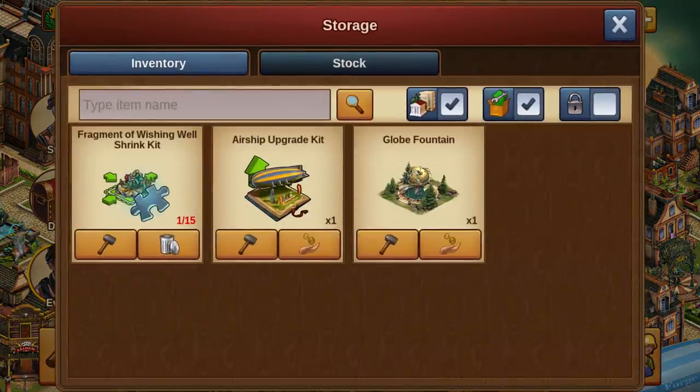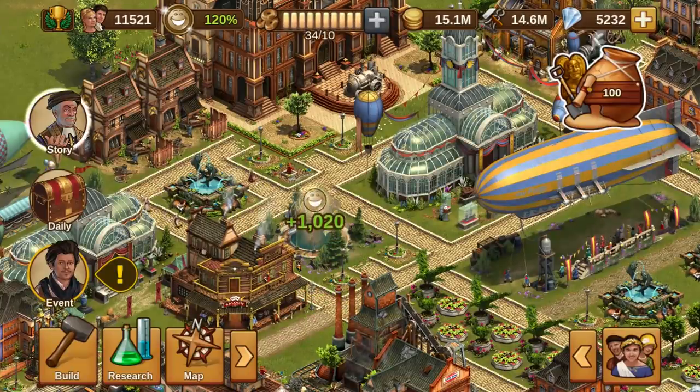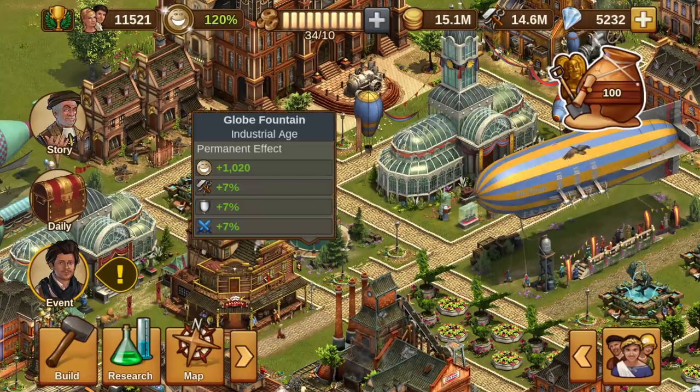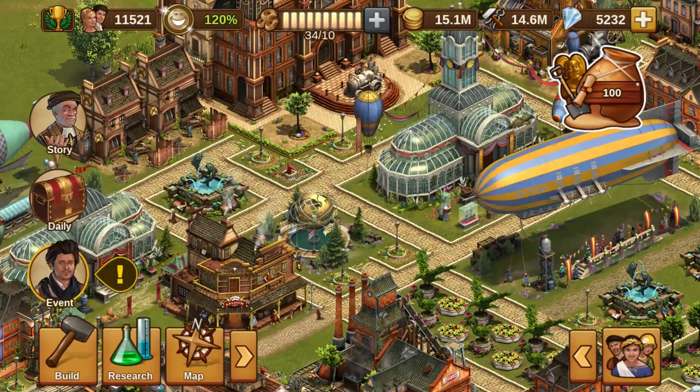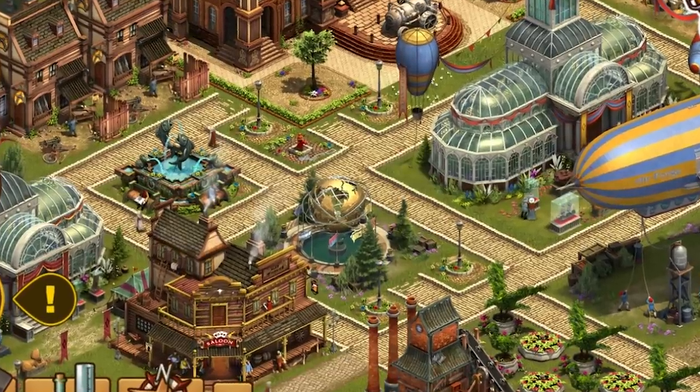Last but certainly not least, you can also find another new and exclusive building: the Globe Fountain! This cultural building provides happiness, as well as a defensive and attacking boost for your defending armies! You can find the Globe Fountain as a daily special at certain points throughout the event!